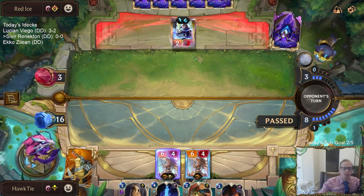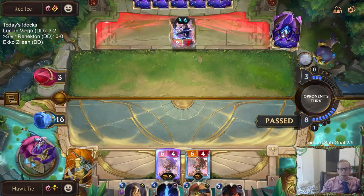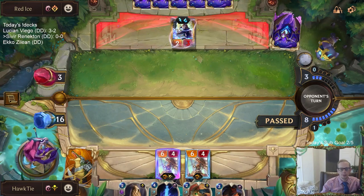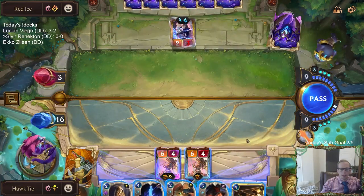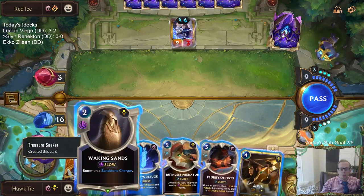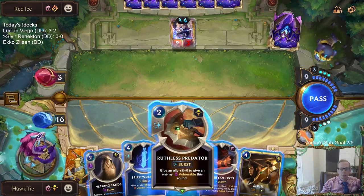We gotta just get three damage across with our two Ruin Runners. My best draw is Deny. So if we draw Sivir and play Waking Sands and Sivir, that's six mana, which would mean I'd have six other mana — enough for Spirit's Refuge and Ruthless Predator.